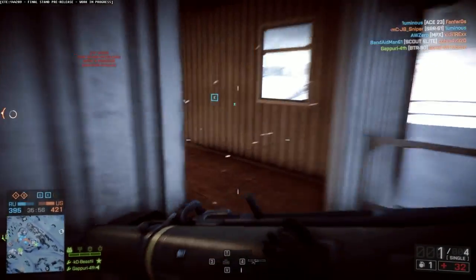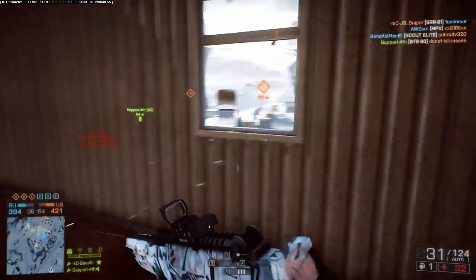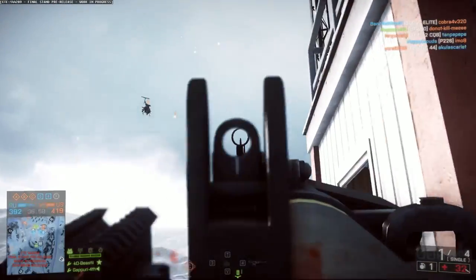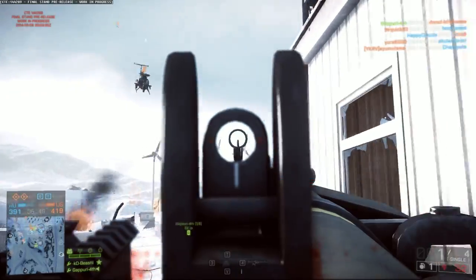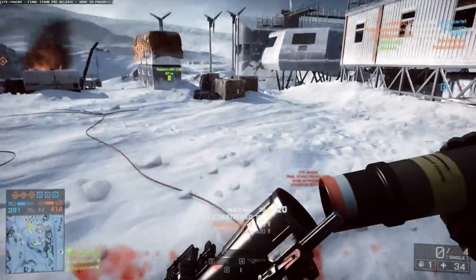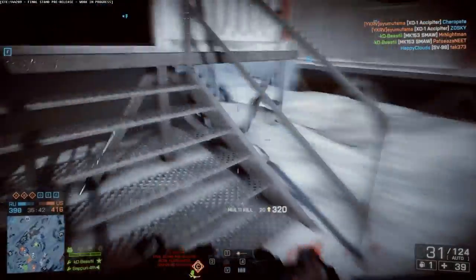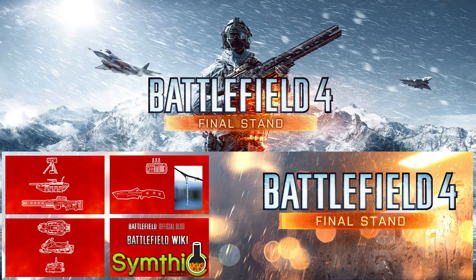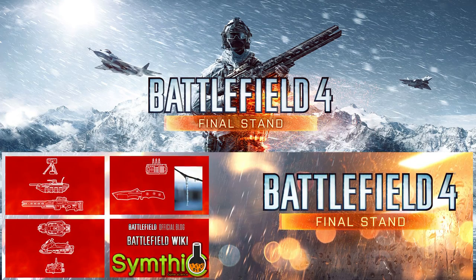They came out with a new trailer showing off all four new maps that will come with Final Stand and two new things to the game. Also, you can play in the CTE — you can play each map. For the last three days they've already put the first three out, so the third one is out right now. The last map will be released tomorrow, only just for the one day, and then you'll have to wait till it comes out.